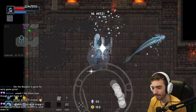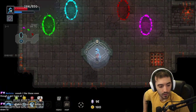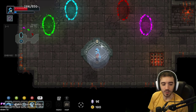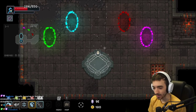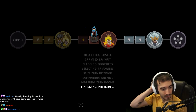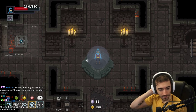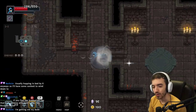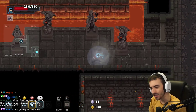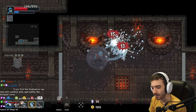There we go. Woo! I need to find the graduation cap to nullify me not getting as much gold. I do like the way to nullify a curse — you have to find a second item to nullify it. I feel like that's kind of cool. Most games you just have to spend money or buy one singular item in the shop.